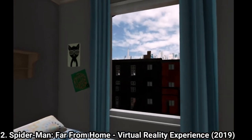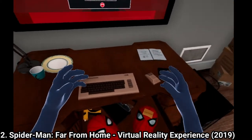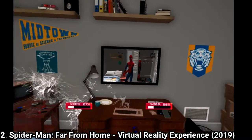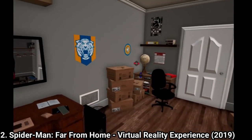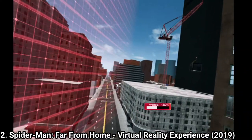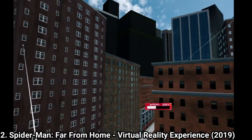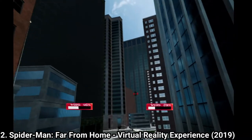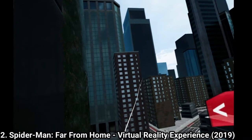Spider-Man Far From Home Virtual Reality is another VR experience. This time it's a longer one, taking you around 20 minutes max to see what the game offers. But the whole game looks like it's a fan-made game made in Unity — it looks very basic. It's disappointing to see how empty the streets are. On PC at least you get cars, but on the PS4 you barely see any. New York is a ghost town. Maybe the PS4 can't handle the graphics while in VR, and that's why the cars disappeared.